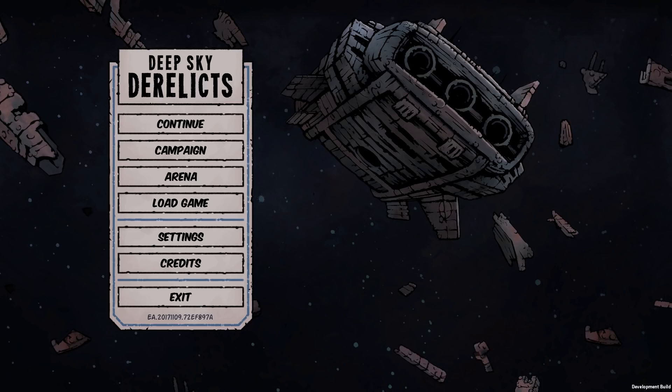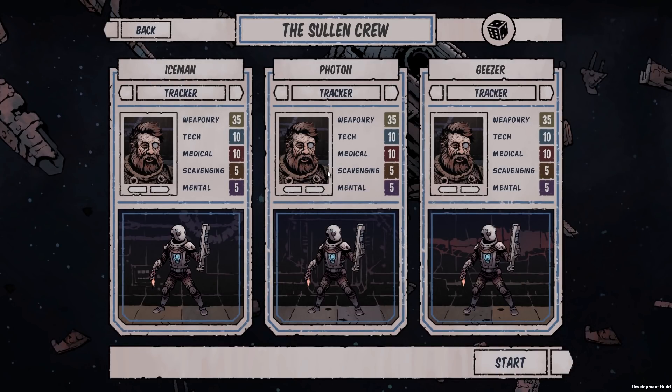So what is Deep Sky Derelicts? Well, it's a science fiction roguelite RPG that takes place in a grim dystopian future among the stars, featuring a heavy focus on both gritty comic book-style visuals and a card-based combat system. In Deep Sky Derelicts, the player takes control of a small scavenging team, hiring a squad of three space-born mercenaries to go rummaging around through the bowels of ancient derelict ships.